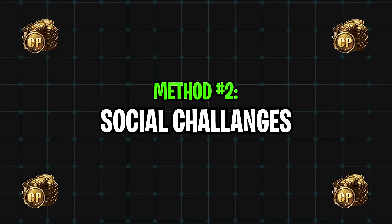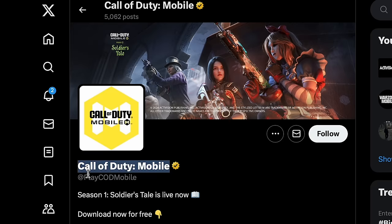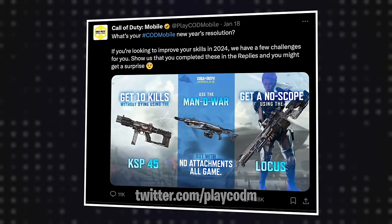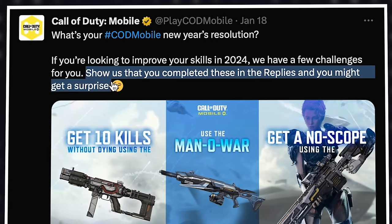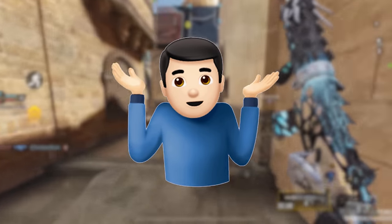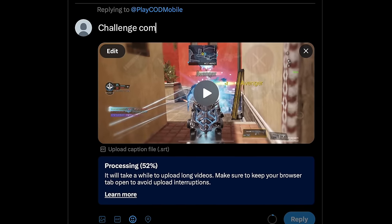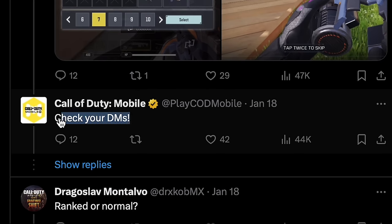The next way of getting some free COD points is by taking part in different challenges. If you go to the Twitter page of COD Mobile, sometimes you can find challenges that can get you some free COD points. For example, recently COD Mobile posted three challenges to celebrate the new year. They said show us that you've completed these in the replies and you might get a surprise — and that surprise turned out to be 520 COD points sent directly to people's mailboxes.